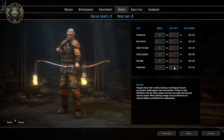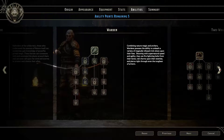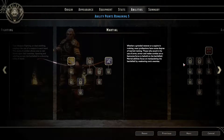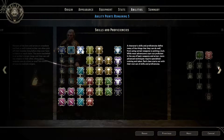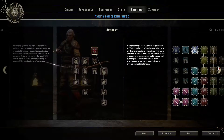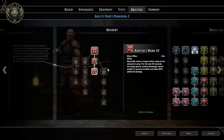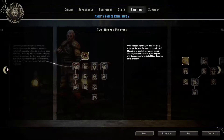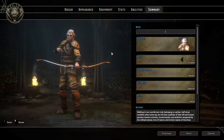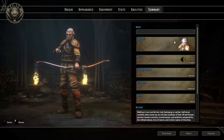Trust me, for your main character you're going to want decent Charisma no matter what — in games like this you always want decent Charisma. The ability points screen is actually not bad, and there's plenty to choose from. Character creation overall is standard fare — functional enough, with a lot of customization options, but the graphics don't really back up your selections, leaving everything looking a little cartoonish and dated.